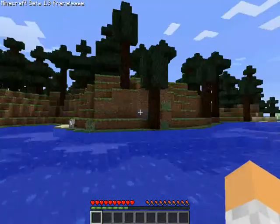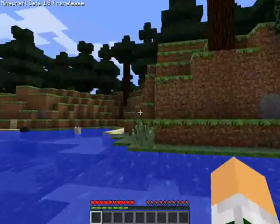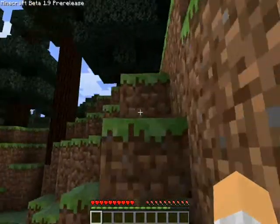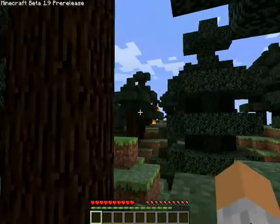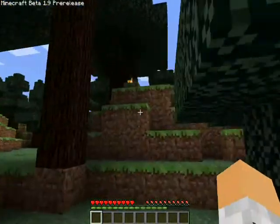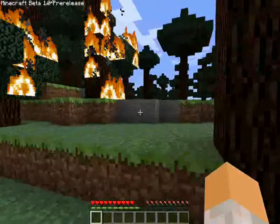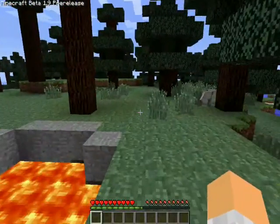Where would the village be likely to be? I'm not sure what's been added in 1.9. Oh, forest fires? No, they're already in. My junkie keeps not working for some reason. Oh, it's lava. Figures.